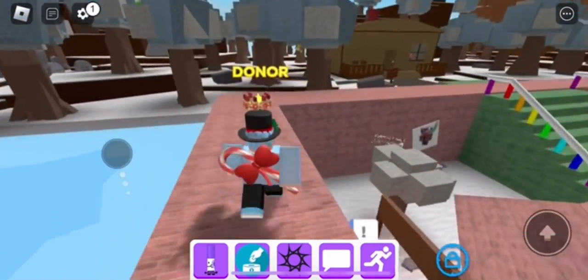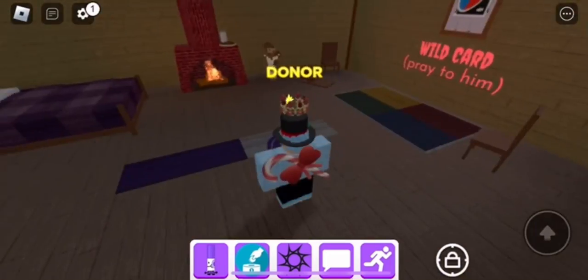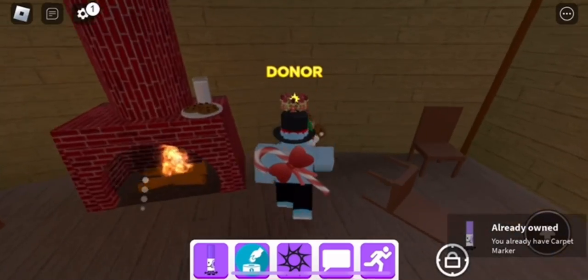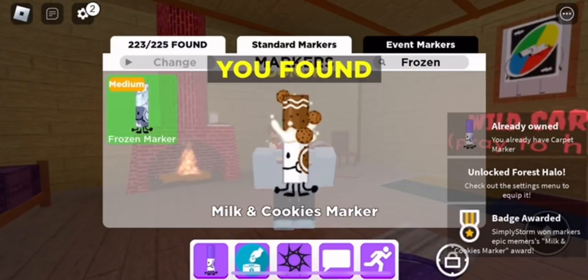Then all you need to do is go over to the house and once you enter, the marker should be there just waiting for you to collect. Touch it and that's how you get the Milk and Cookies Marker. That one should appear in your deck as the hard category.